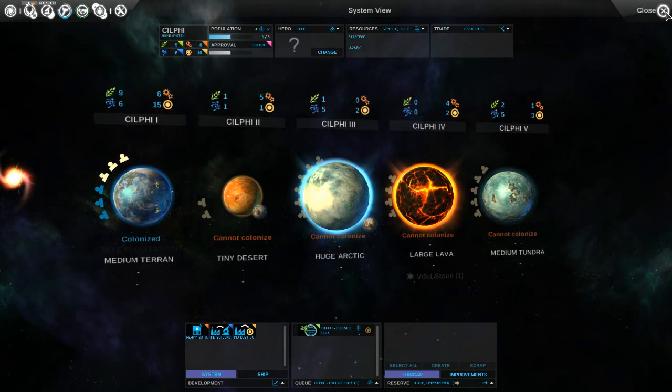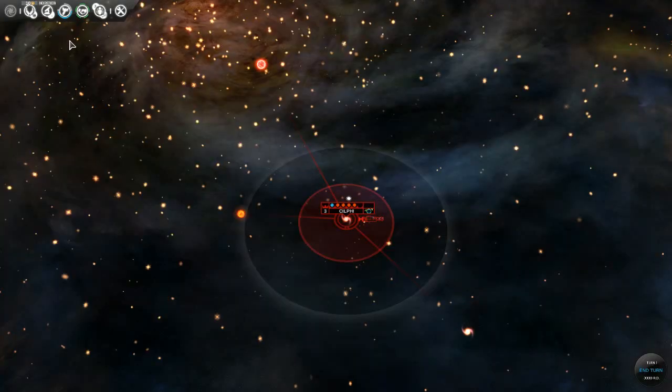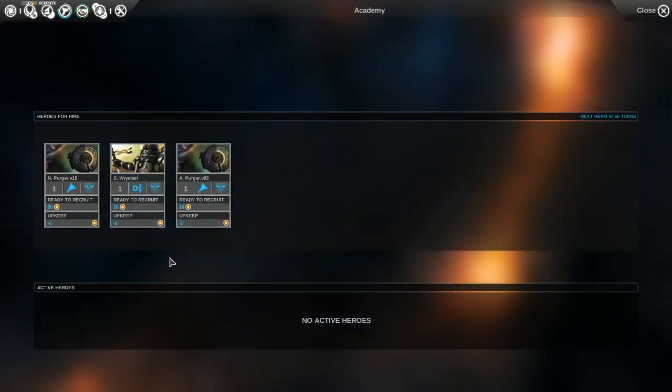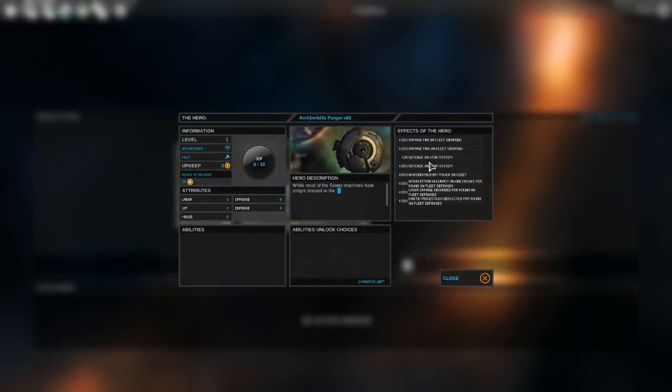What we're going to want to do is add a hero. We have three heroes for hire: a pilot and adventurer, an administrator and adventurer, and a pilot adventurer. Let's take a look at this guy. He's got min and max damage percentage increases, star system defense increases, and invasion increase percentage.